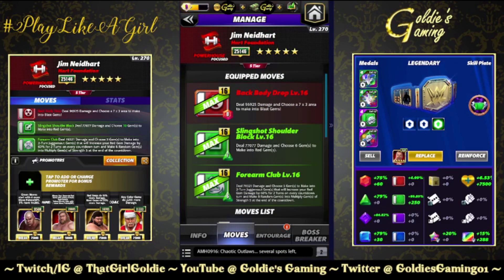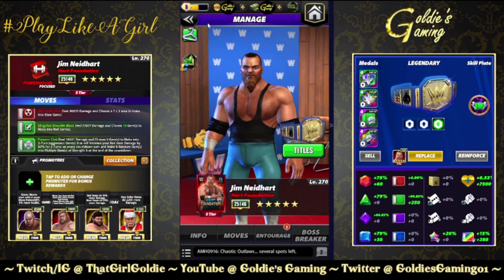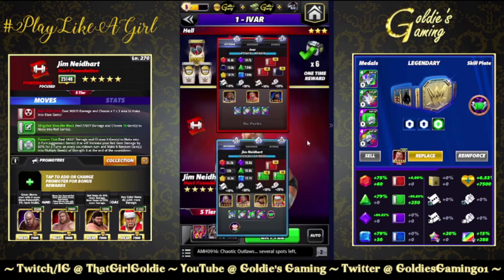Moving along — let's take a peek at three-star. Three-star move is the Forearm Club, Green 2, 6 MP — deal 78,321 damage and choose three gems to make into two-turn juggernaut gems that increase your red gem damage by 60% for two turns on every countdown turn, and make eight random gems into multiply gems of strength five at the end of the countdown. We're going to run this alongside the choose gems to make red and the choose area to make blast. Keeping Steel and Typhoon, bringing in Big John Stud for four more red gems for flexibility, and Santa Hogan for a flat 2,200 to all of our gems.